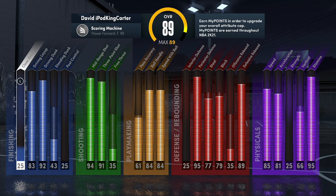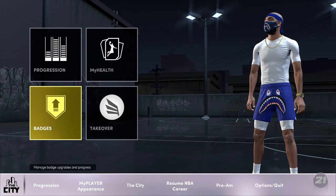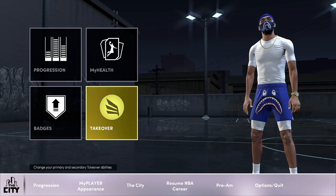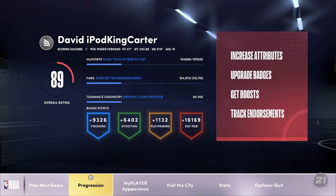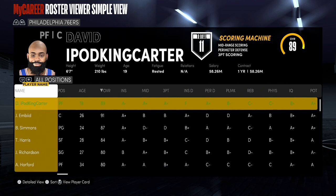When we go to progression, you can see all of my stats, attributes, and physicals. As far as badges go, I haven't grinded that much yet. I've been told to go to the warehouse to finish off badges. I got six out of eight finishing, five out of 24 shooting, eight out of 18 playmaking, and 10 out of 18 defensive and rebounding. My takeovers are finishing moves and limitless range.